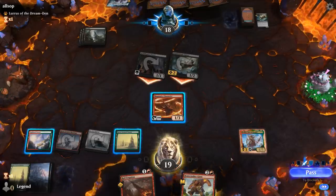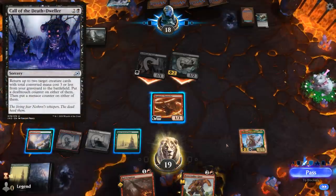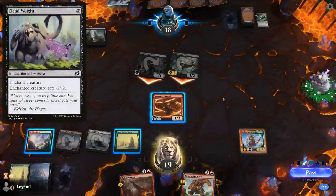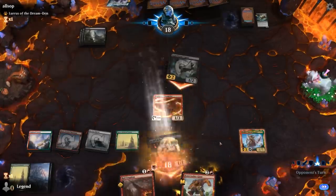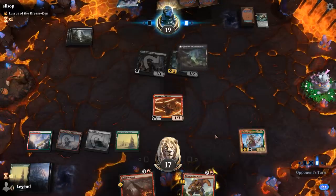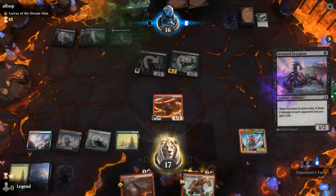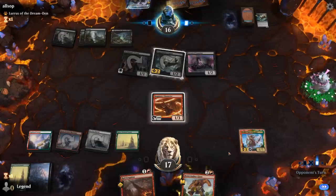The opponent attacking implies a Call of the Death Dweller might be incoming, so we can just block the Expert. If they have a Deadweight, they can finish off Channeler, which would not be ideal, so I think we just take 2. We draw our fourth land untapped and they play Serrated Scorpion, then Lurrus to hand.